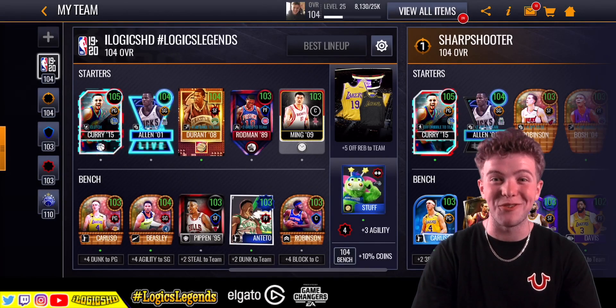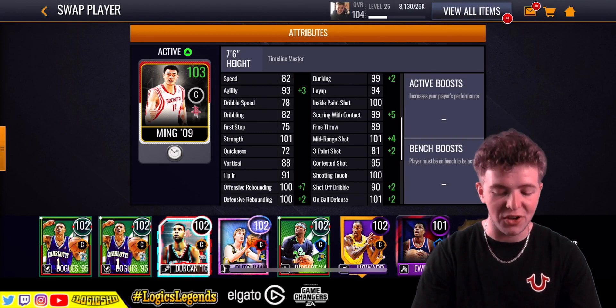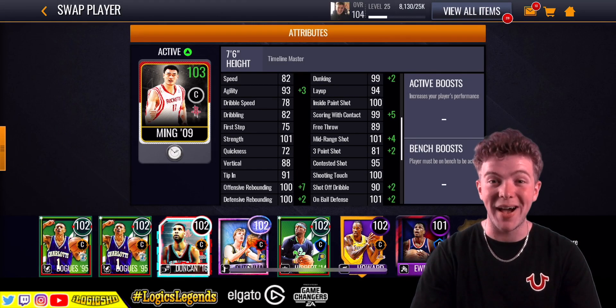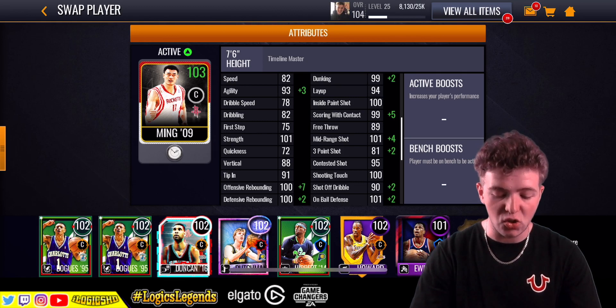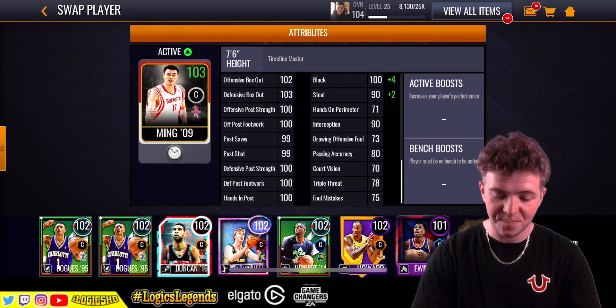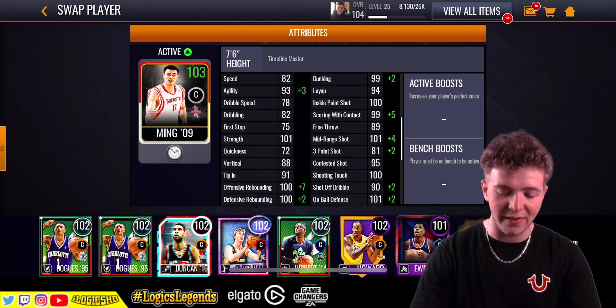We're going to be doing some gameplay and a review. You can see his stats in-depth — oh my word. Speed's not great, his agility's not bad, 96 with a boost on there. Scoring with contact: 99. Inside the paint: 100. Mid-range: 101. Three-point isn't bad at 81 either. It's a good-looking card, there's no doubt about it. There are a lot of 100s there, as to be expected — we're a 103 overall card.